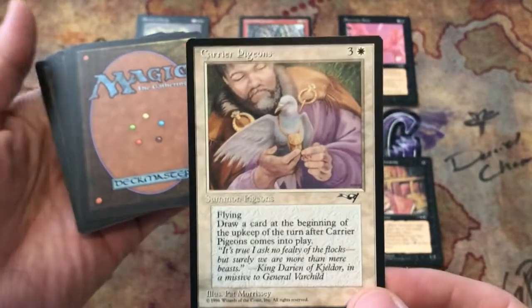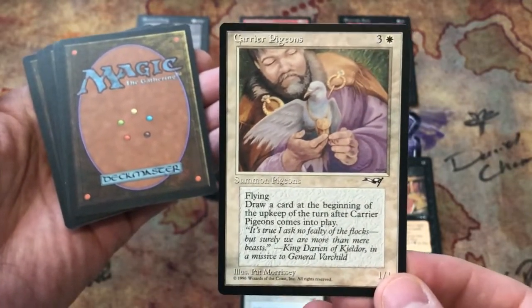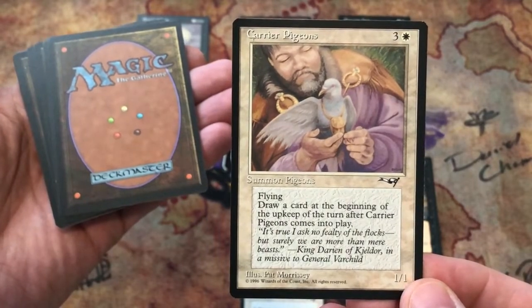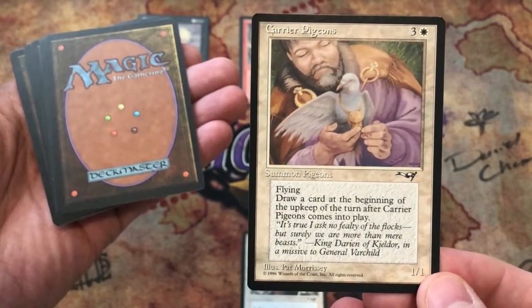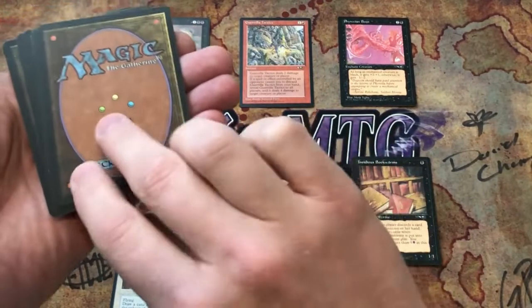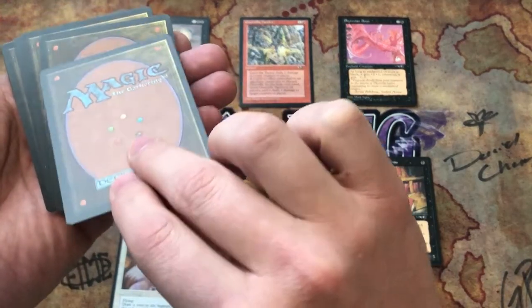Second-to-last common: Carrier Pigeons — there are a couple different arts of this one. Three and a white for a one-one flyer: draw a card at the beginning of the upkeep of the turn after Carrier Pigeons comes into play. So you get a draw ability, but only once.